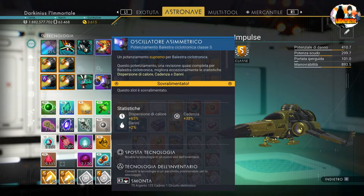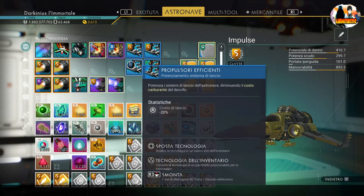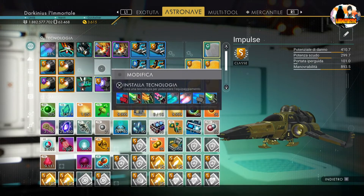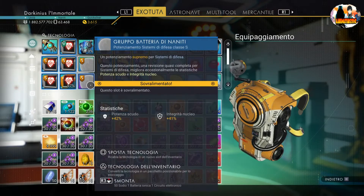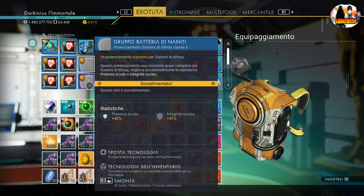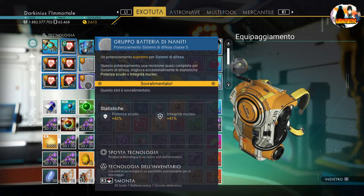Tutte le tecnologie potete disinstallarle se non vi servono. Una volta compravi una nave e l'arma base dovevi tenerti. Adesso tutte le cose base, anche una cosa dell'exotuta che non ci piace, la cancelliamo. Visto che non abbiamo più la doppia valenza, gli sviluppatori hanno pensato bene di mettere tre slot sopra a carico.